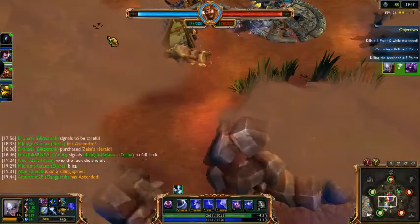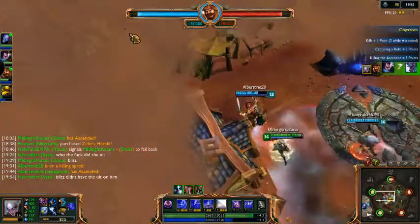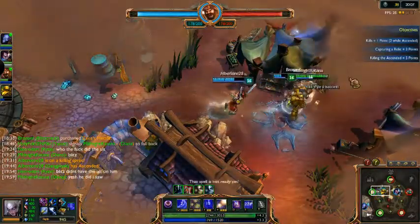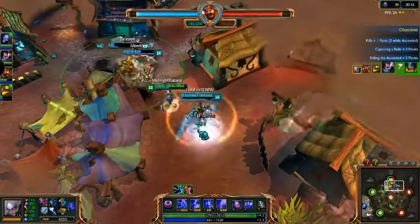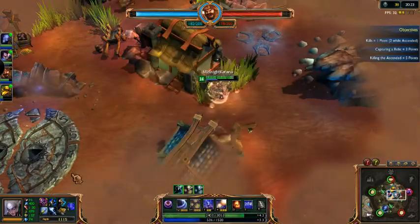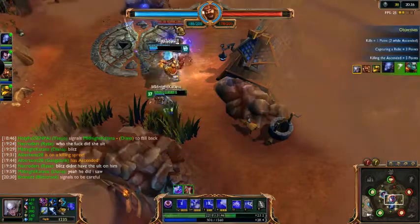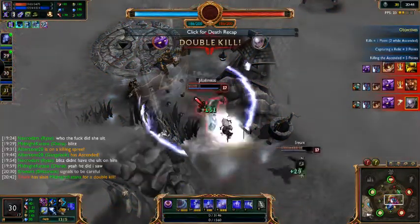So I'm just going to stand here in the Rage Cage. We stole it, even! I think it's Ankle Spank that calls it the Rage Cage — somebody calls it the Rage Cage. You may not be able to be disabled, but I'm still going to stick to you like glue, because I'm Diana. And Yasuo is just going to show up and kill it. We are now ahead — I'm going to run down here to my team. I'm starting to get to the phase of the game where I can handle a lot more than people expect Diana to, because nobody plays Diana, to be frank.